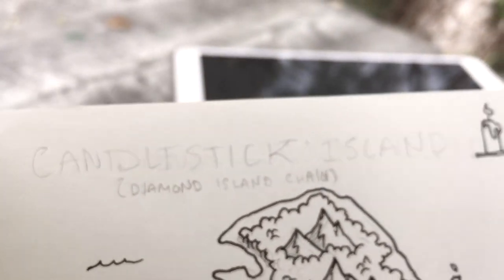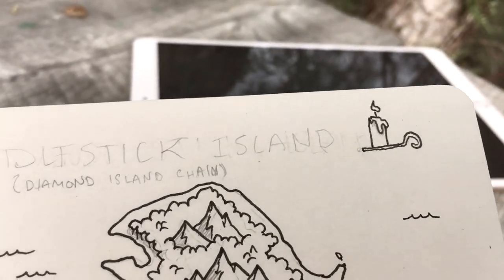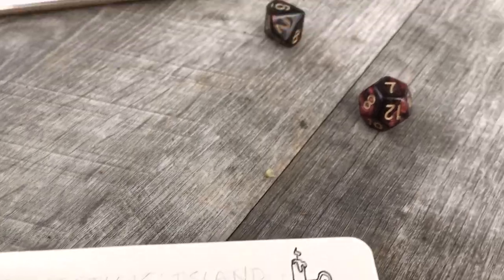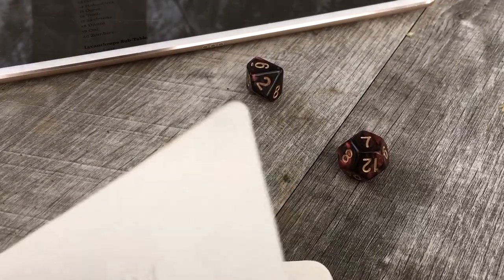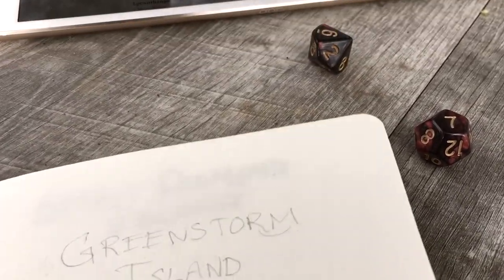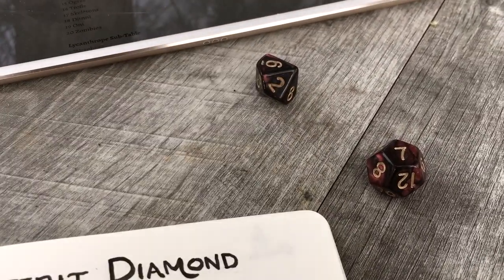I couldn't find my brush pen, so I'm going to wait to write in that calligraphically. But it's part of the Diamond Island chain, and this episode is brought to you by Sir Forty, my fellow pencil knight, for suggesting that we have tree people in one of the Diamond Island chain islands.